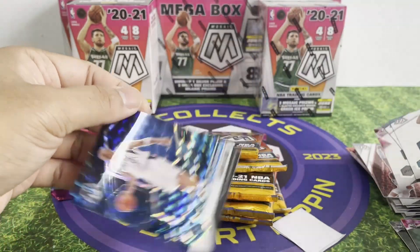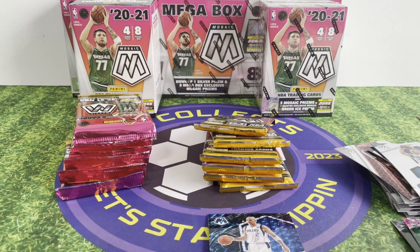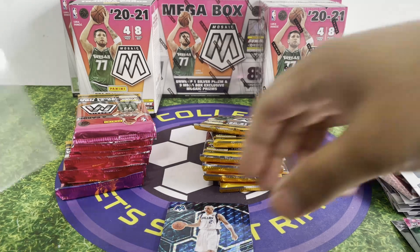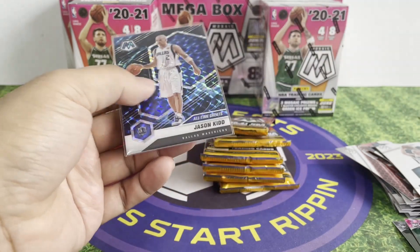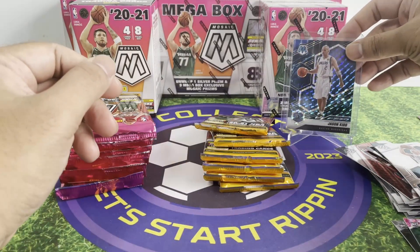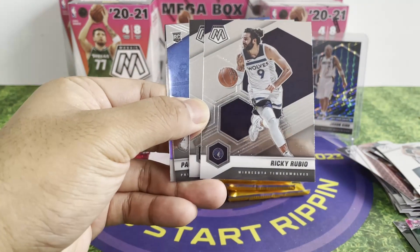I totally forgot — we can hit a Genesis in Mosaic blasters! This is my first time hitting a Genesis so it's quite nice. I love Jason Kidd — I think he's one of the best true point guards of all time. I'm gonna send that to PSA, actually I'm gonna keep that for myself. I really like Jason Kidd. But that's not the main aim of this video — we still have not gotten our chase, which is Tyrese Haliburton.